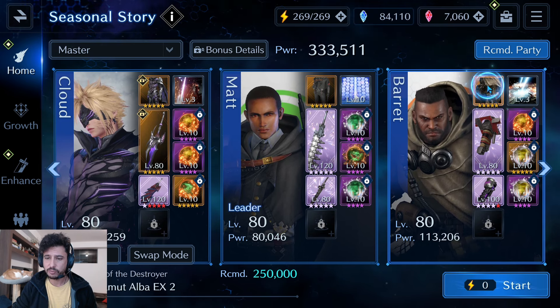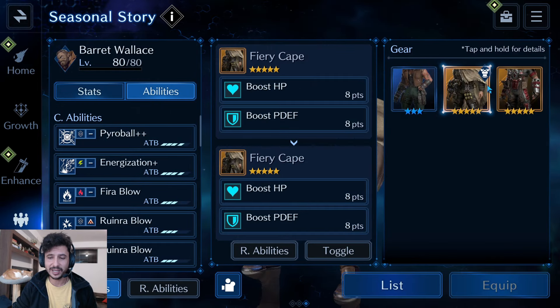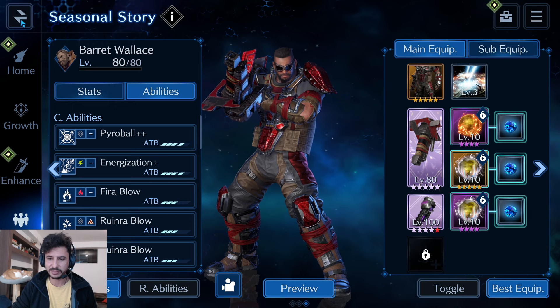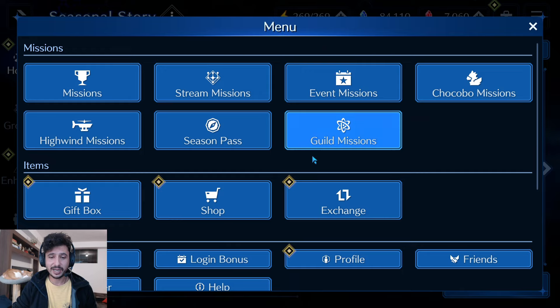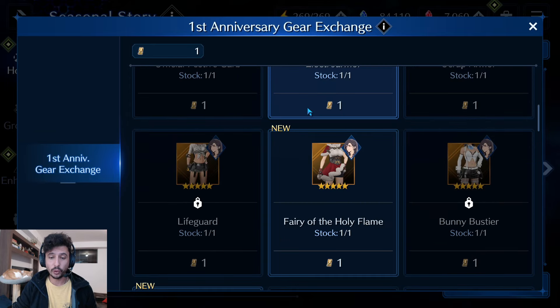Barrett is running his physical defense costume, but I think I could switch him over to Scrap Armor — I haven't chosen my free gear yet. This would probably be a good time to try it out. I want to make absolutely sure though, because I'm pretty sure that voucher will sit there for a while. The fact that there's an actual exchange for all these costumes is a great sign.